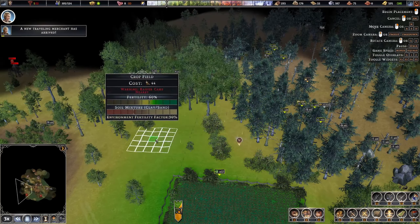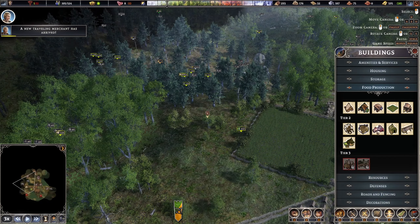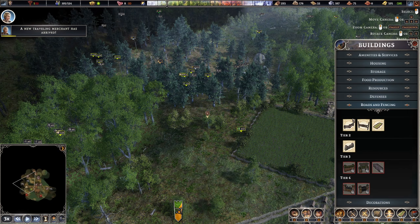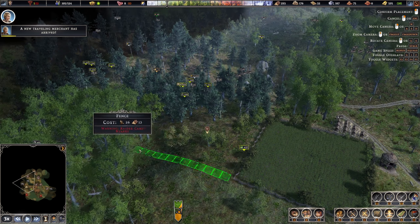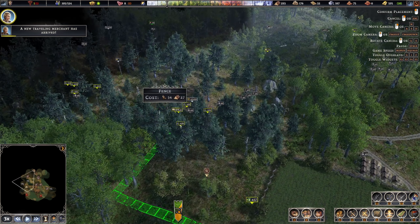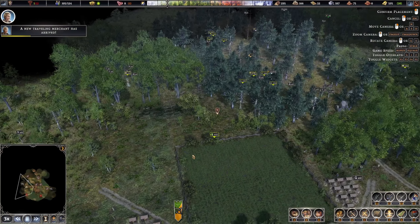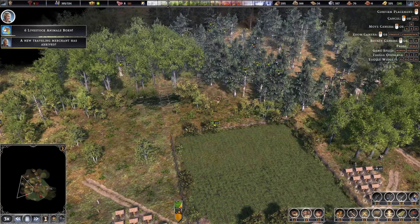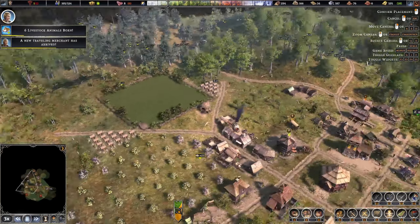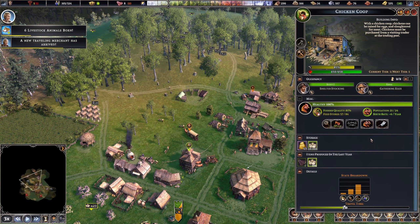We'll have a 12 by 12 and smash that in right there and get the fence around now before we forget. Traders are coming in but I'll get the fence around and then destroy the other ones — they always come in through this way. I'll get rid of this one row eventually and sort that out.